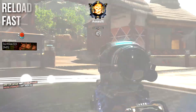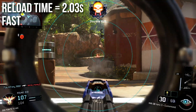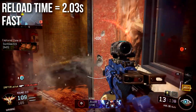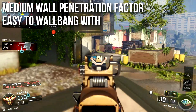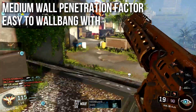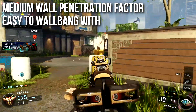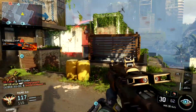Reload time is 2.03 seconds — it's fast. If it were two seconds flat, it would be tied for fastest in the class, so you shouldn't need Fast Mags. Medium wall penetration — same as other assault rifles — makes it relatively easy to wall bang. Up close it's very easy, though at long range the damage might be a little too low for effective wall banging.